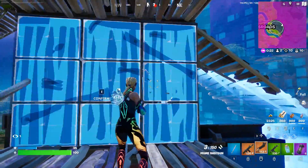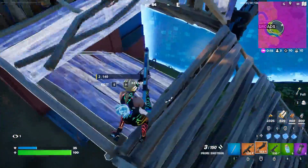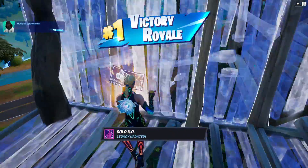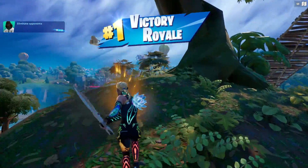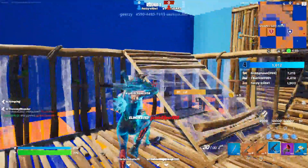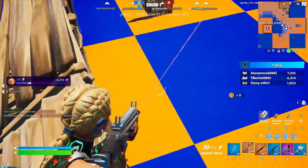In my opinion, the best leveling order is: start with daily challenges since you have to do those fastest, then do the weekly challenges, then do the Paradise quests. Once all those are done, grind The Pit until you run out of XP, then play normally. You can always go after the milestone challenges whenever you play normal modes. That is definitely the fastest way to level up in Fortnite Chapter 3 Season 4.